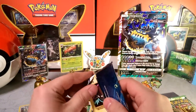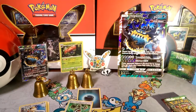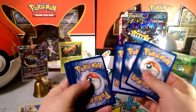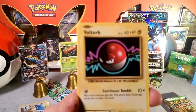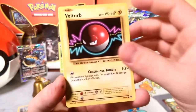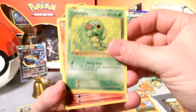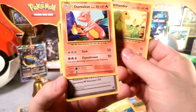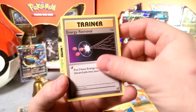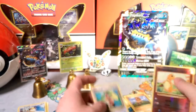Let's continue with the Evolutions pack. One, two, three — I think that's the rare. Starting with Voltorb tumbling into Electrode explosion. Dig — let Diglett dig. Gastly, Caterpie, Charmeleon — evolving too soon! Venusaur, Spirit Link, Energy Retrieval, reverse foil Charmander — look at that fire-nator — and a Farfetch'd. That's pretty far-fetched to get a good rare in an Evolutions pack.